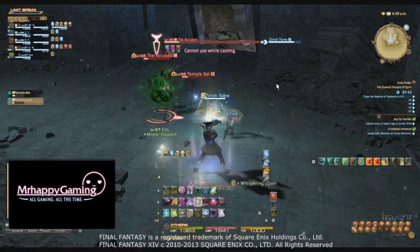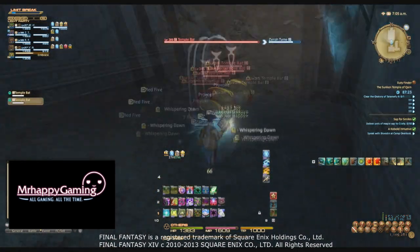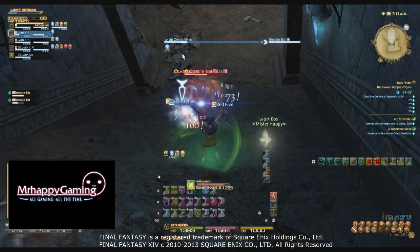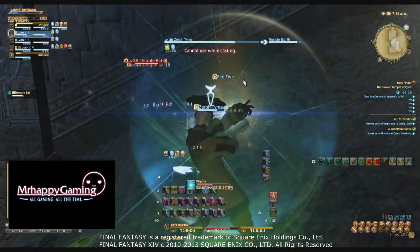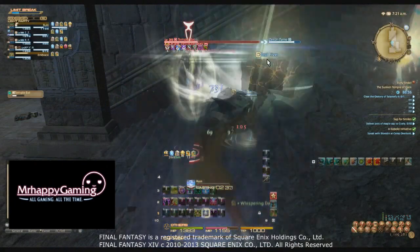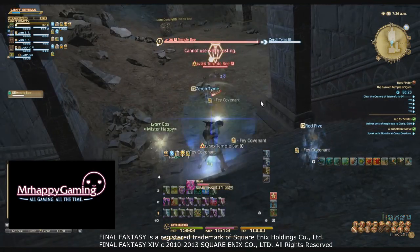The first few trash pulls are just your common trash pulls — a skeleton and some bats. Coming into the second room, you're going to want to be careful with your pulls. If you're a Scholar, be careful where you stand. Standing on the stairwell was really bad — I was trusting Eos to do some healing and she didn't because of the difference in elevation. Even if you're a Summoner, Ifrit will just go ahead and attack, so that's not a big deal. You want to pull both of these temple bats without pulling anything else in the room, because then you're going to encounter these temple bees.